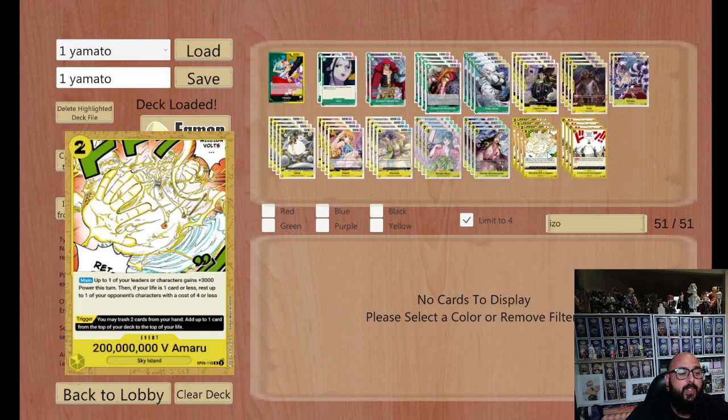As for the Amaru, the Amaru is fantastic. 2 don, plus 3k. Also, if you're on 1 life — which a lot of times when you're playing yellow you are on 1 life — you can rest a character up to 4 cost. Put it this way: if you've got a Hody Jones and an Amaru in hand and you want to finish the game, but they've got 3 blockers — say a Borsalino and a Rebecca and a Sabo — you literally play the Amaru, add 3k to your Yamato, rest the Rebecca, play Hody, rest the other 2 blockers, do a 9k swing with Yamato, then attach 2 rested don to Hody for a double attack, and then bang — the last life, you've got it, it's done.